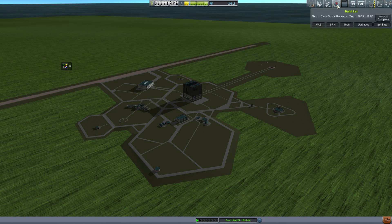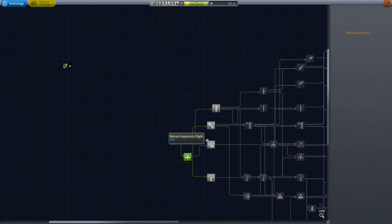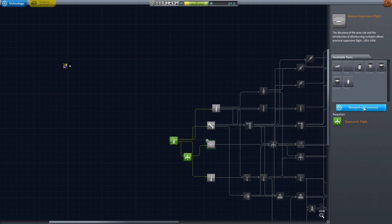Let's take a look at our science status because we have some new science. We already have early construction and early avionics in research, so I'll just add the final part — mature supersonic flight. Flying with old people faster than the speed of sound. I'm sure that's something I should be doing. I mean, I am one of the older YouTubers — there's not many YouTubers my age playing games.